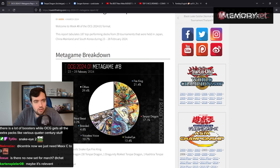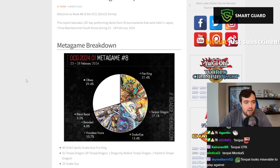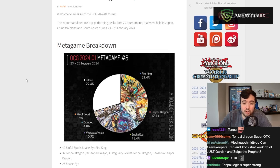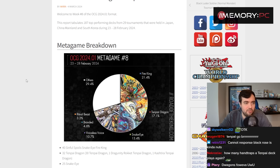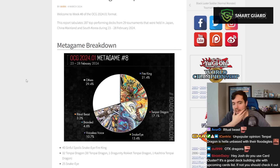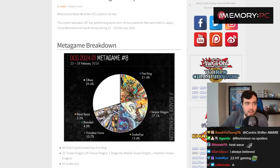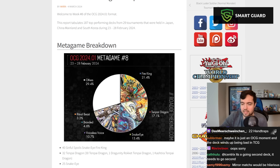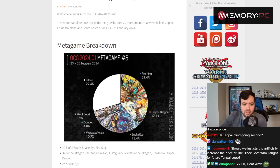Let's look at something a little sooner on the horizon. We have a metagame breakdown from the OCG, and I was very surprised when I saw it. Tenpai Dragons is taking 17.1% of the current OCG metagame — this is February 23rd to 28th, tabulating 187 top-performing decks from 29 tournaments. That's a decent amount of data. Tenpai Dragon seems very relevant, almost up to par with Fire King, having overtaken Pure Snake Eye and Voiceless Voice.